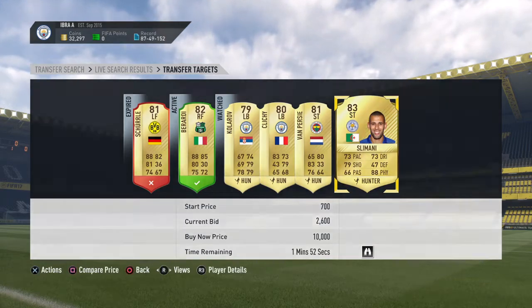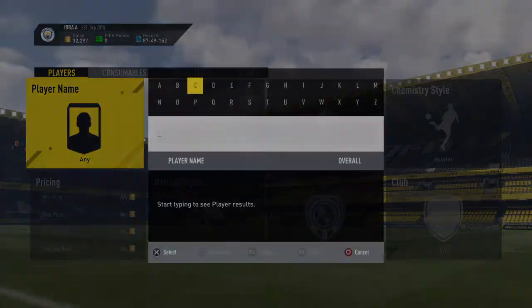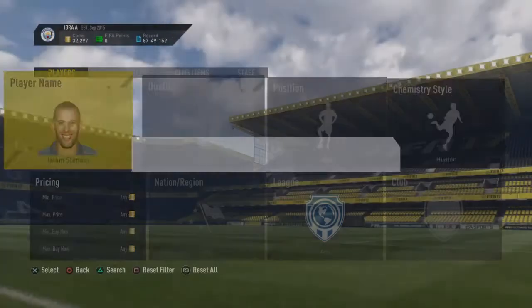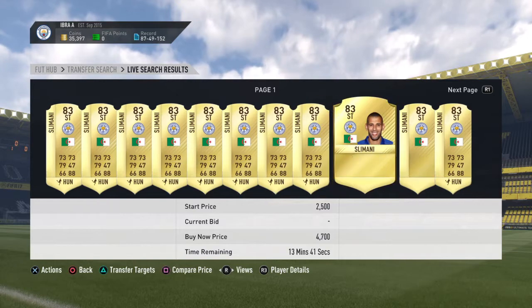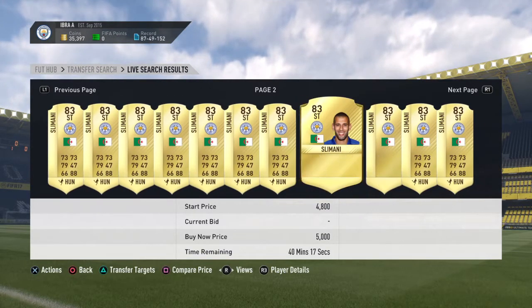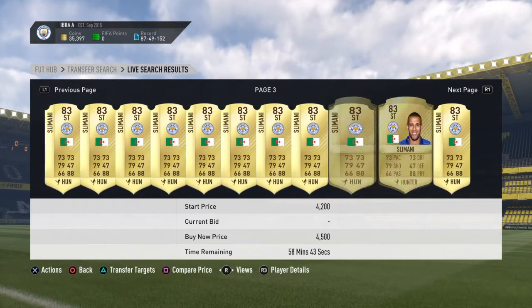Van Percy's still a great player. Slimani — let's take a look at him from Leicester, who beat City yesterday, destroyed City. I'm very mad about that game. Islam Slimani, he's going for 3.3, 3.4 — I saw 3.3, lowest is 3.1.